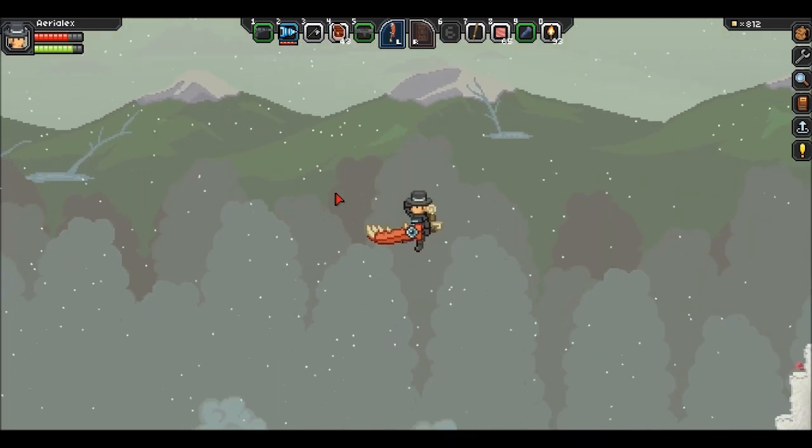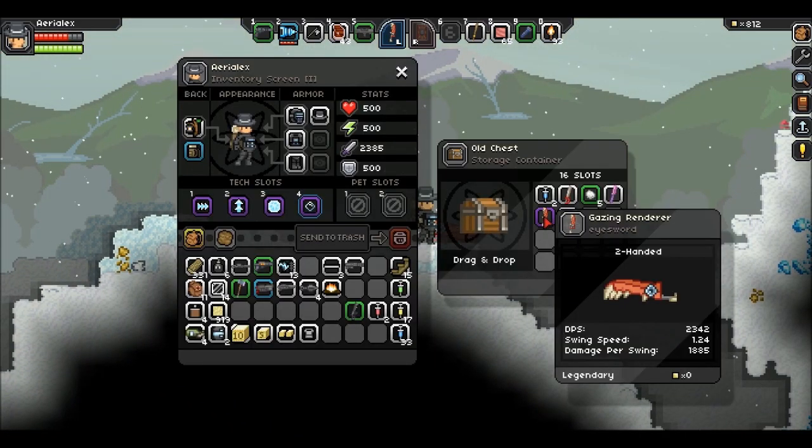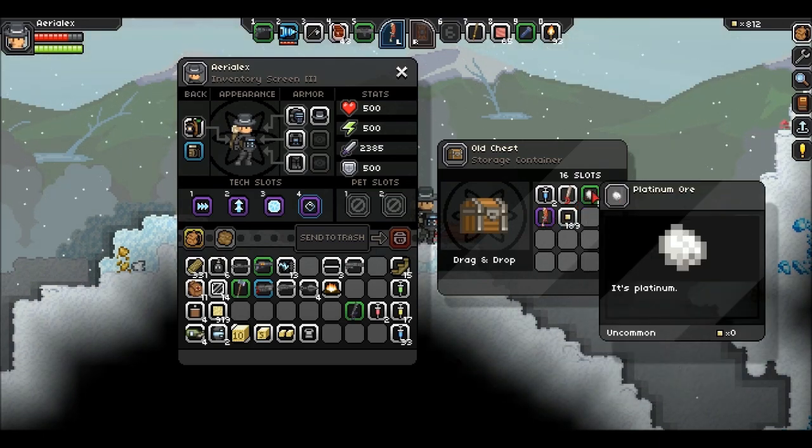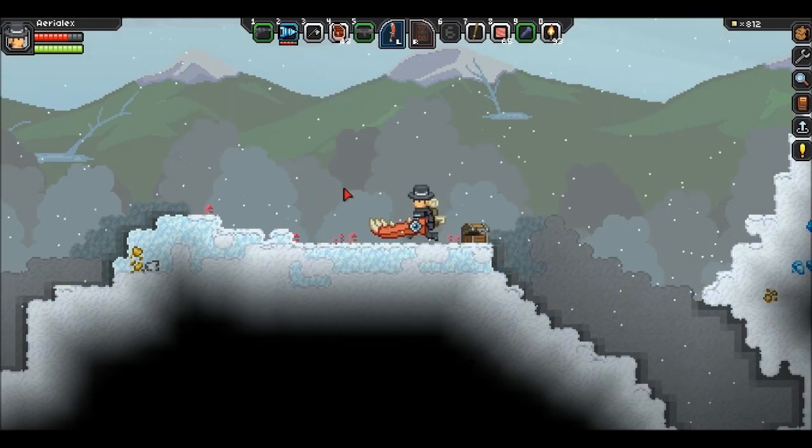You just have to head left, and there you go. Here's the chest, and it's going to have a Gazing Render. For me anyways, this is the Eyesword. I also got some Platinum, some Pickles, and some Simpac.